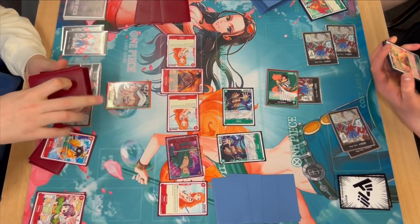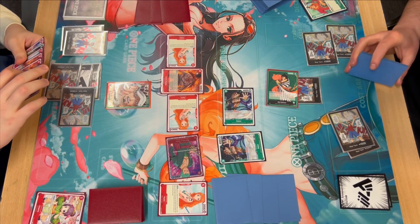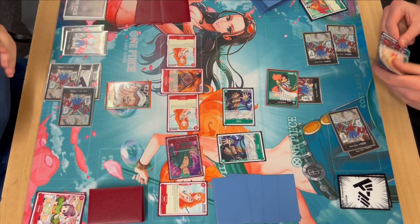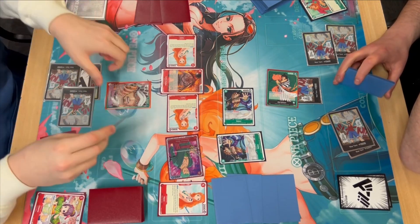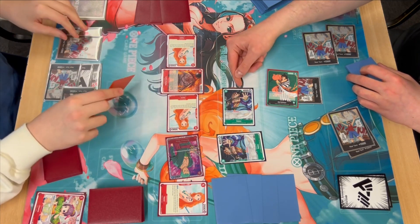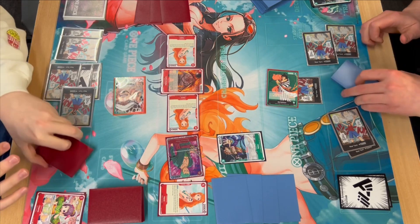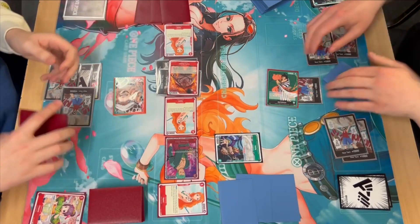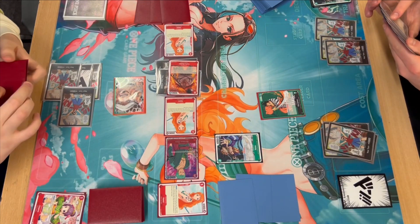I grab the Brook from Nami for protection value with its two-plus counter. I have five on field and two open so I can Shambles something. I was going to put two Don underneath Law to ensure I'm hitting the Ryuzo. I slam two underneath the Dadan and swing at Kinemon — we did see an Odin in his hand there. That was the better decision because two attacks means two cards, plus I got rid of it and pushed a combat through.